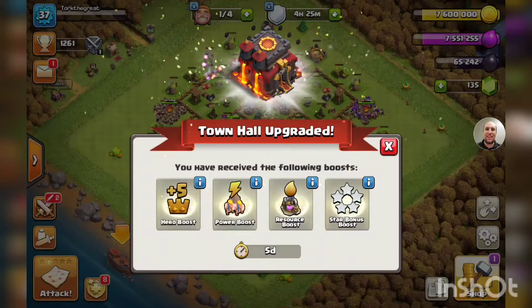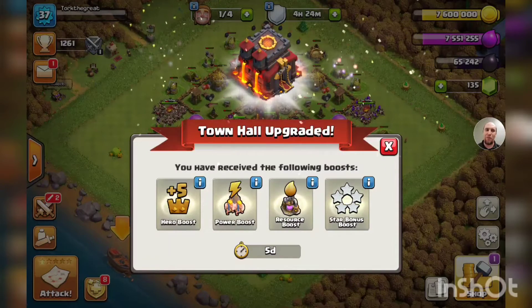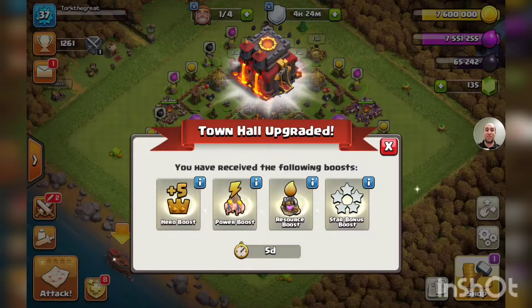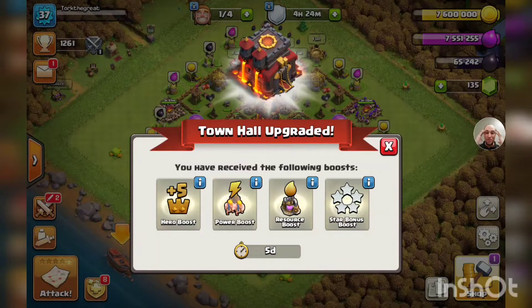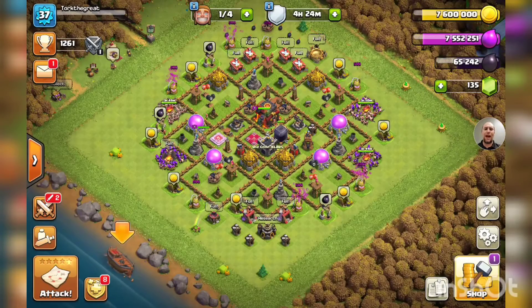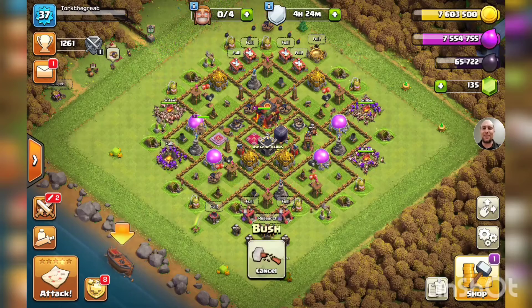Welcome back to Lehue Gaming everybody — this is Clash of Clans and we're here on our Rush to Max with the Gold Pass series. That is Town Hall 10! It's such a glorious town hall — plus five hero boost, power boost, resource boost, and the all-time great star bonus 4x!